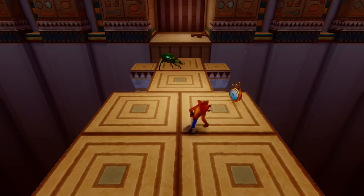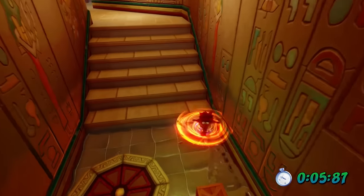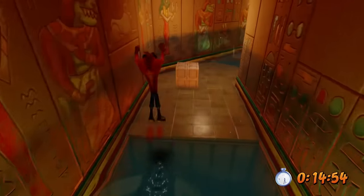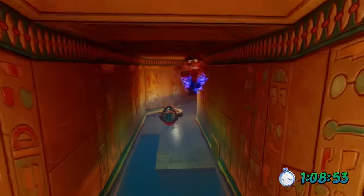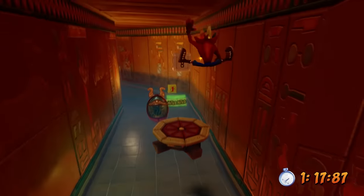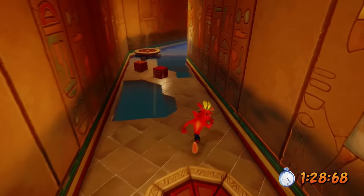There is one level that was more difficult than the rest called Tomb Waiter. This level includes rising water that kills you if you fall in, so you'll see I jump on TNT and other boxes to stay above water. I jump on beetles and I even waited for the water to drop down a couple of times. Using one of our abilities to stay in the air longer helped, and eventually we get triple masks to zoom past the remainder of the level. You can see quite a few water sections, so the triple mask is pretty much crucial to get our gold relic.